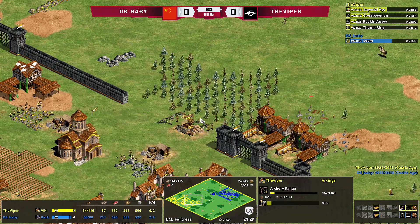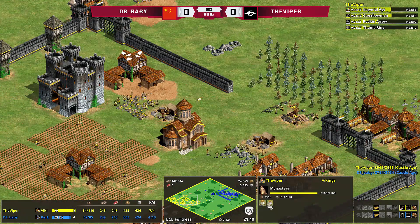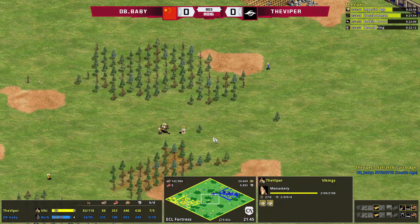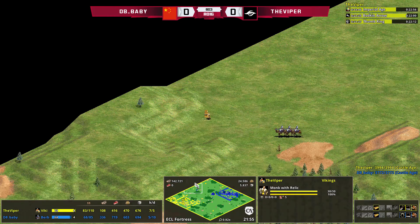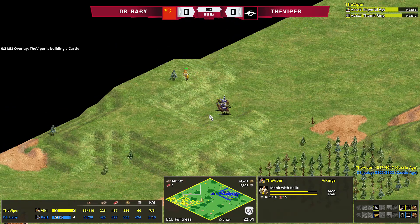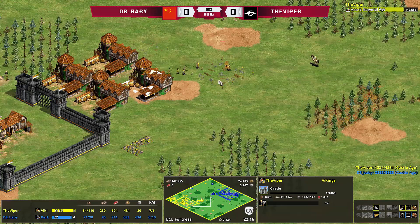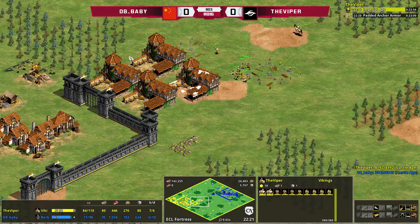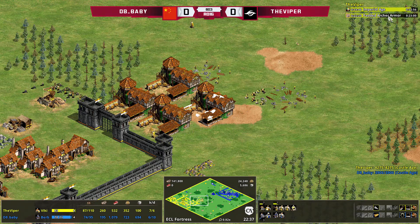Viper is also taking the opportunity to grab relics and already has two with a third coming in now, and maybe a fourth. D8 Baby will see that and try to deny one at least. Viper is setting himself up for the long term — this castle placement protects his bank of archery ranges and his gold. You can see Viper starting to upgrade techs at the blacksmith; he should have Padded Archer Armor just as he reaches Imp, and then can do Bracer straight after.